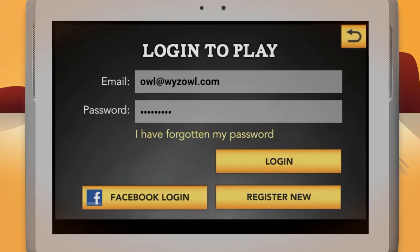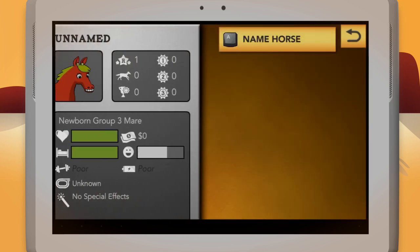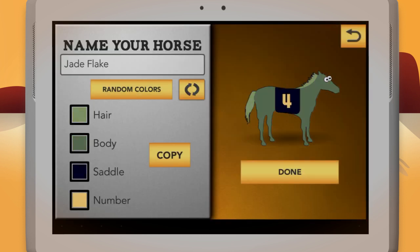You can use a custom login or login using your Facebook account. Once you're signed in, you can buy, name and customize your horse.